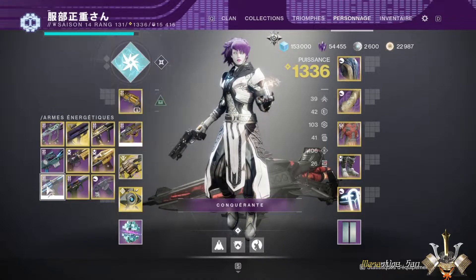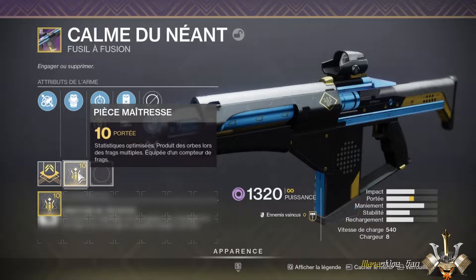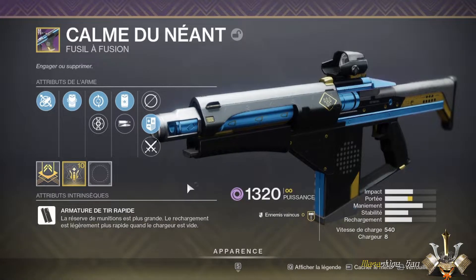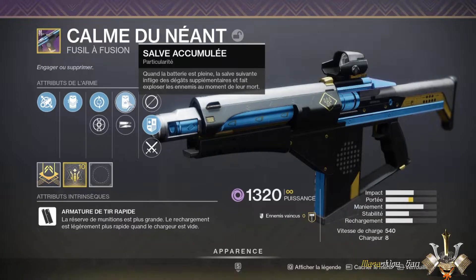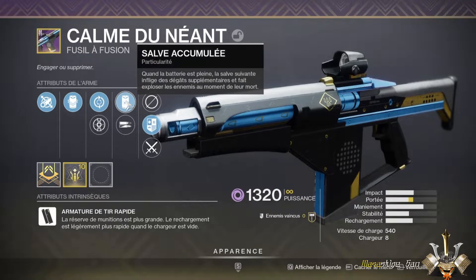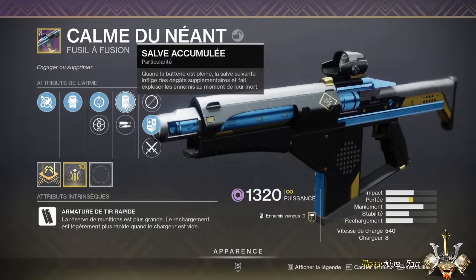Vous allez l'avoir avec des percs fixes, comme j'ai indiqué. Vous aurez votre masterwork directement mise, puisque c'est le pinnacle de la saison. Vous avez deux nouvelles percs : c'est l'Intensification, la même perk arrivée cette saison, et vous avez également la Salve Accumulée, qui s'apparente à peu près à la perk qu'on avait pour le Questionnaire Piège — c'était l'ancien fusion qu'on avait auparavant auprès de Zavala, qui est désormais le SN7.